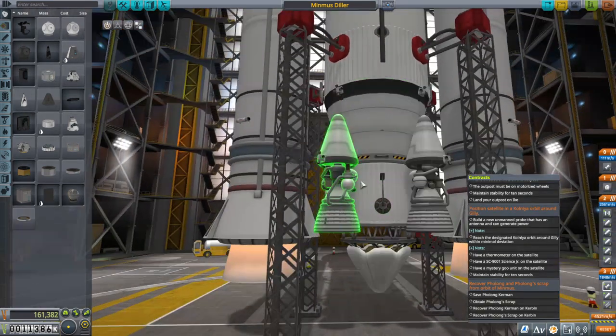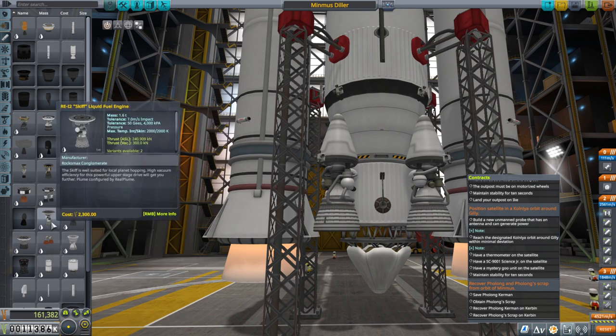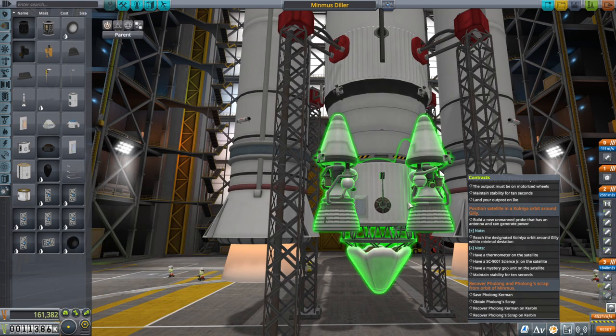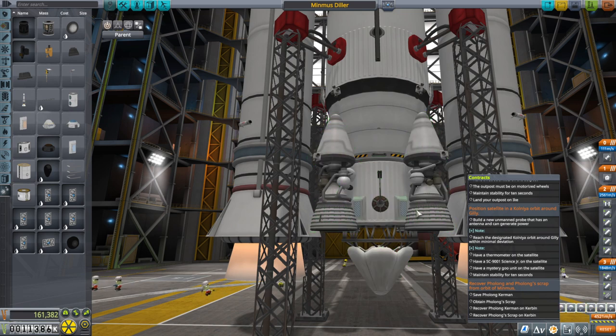Except we need parachutes — I forgot about the parachutes until just now. Oh gosh, I'm probably going to be forgetting a lot of things. This is dangerous. At least the structural tubes seem to... I'll put them up here. I don't know how many we'll need — one for each engine, one for the center bit, and one for the cupola. I'm sure eight will be more than enough, I think.